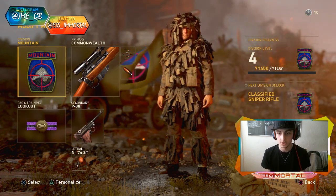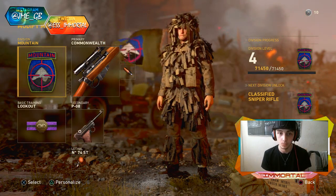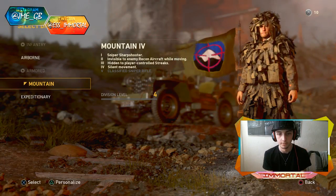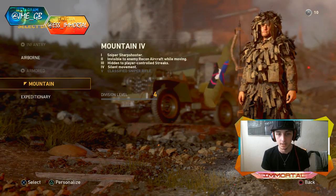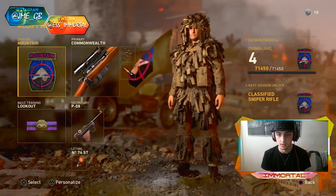As you see, next division unlocked right above me: classified sniper rifle, and that is what I want to get. Rank 1 to 4 I've went through absolutely everything, all the way from sniper sharpshooter to silent movement — so all my perks are unlocked — but that fifth one, the classified sniper rifle, is not unlocked.